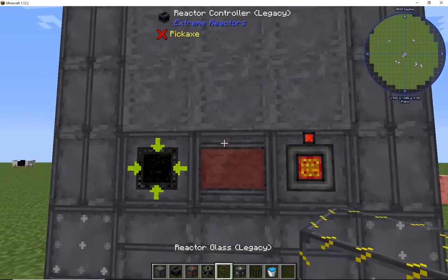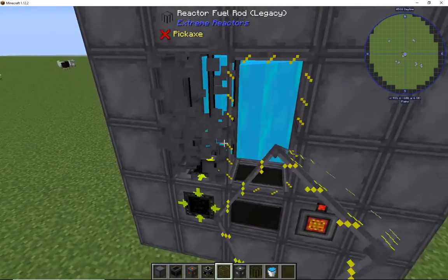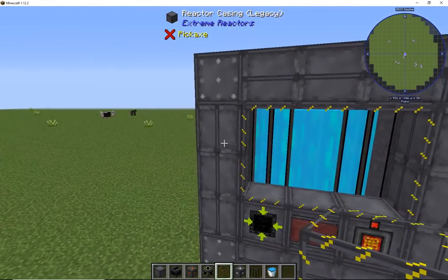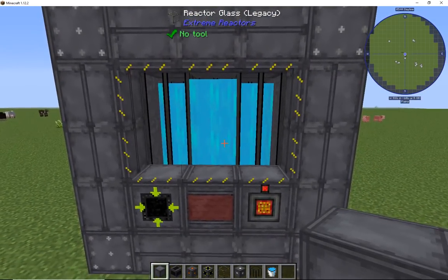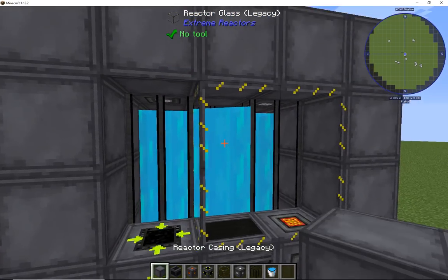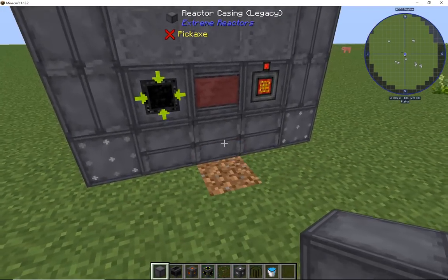I don't usually ever use the glass, although you can — it won't hurt. You can use glass here or here, but you can't do the edges, never can do the edges. This does tend to hurt the server if you're doing an extreme amount. So stay moderate, my friends, and just enjoy a normal reactor that gives you power.